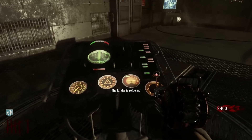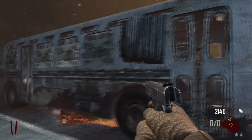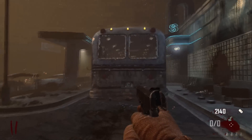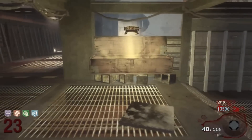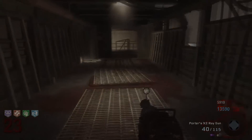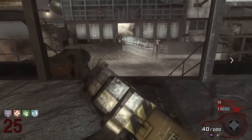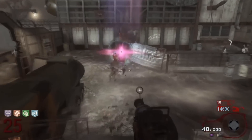For honorable mentions, the first is the Transit Bus from Black Ops 2. It deserved a mention but was just too much effort — you had to build buildables on it and it wasn't great in general. The second honorable mention is the Gersh Device from Ascension. It's a transportation device you can use at any time and it's absolutely amazing — very easy to use. The only downside is it teleports you to a random location on the map, which can be detrimental.